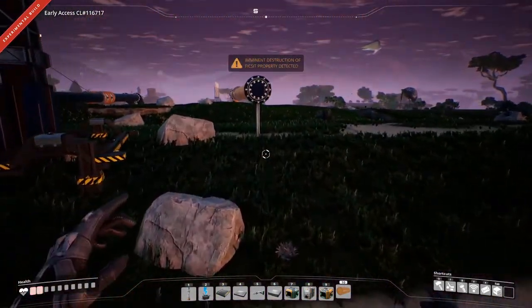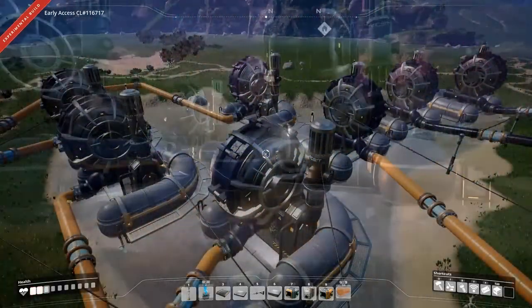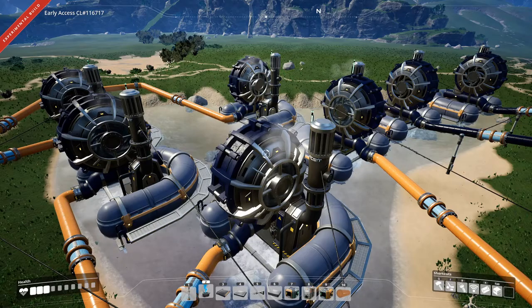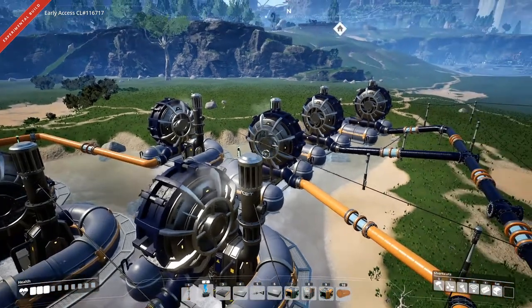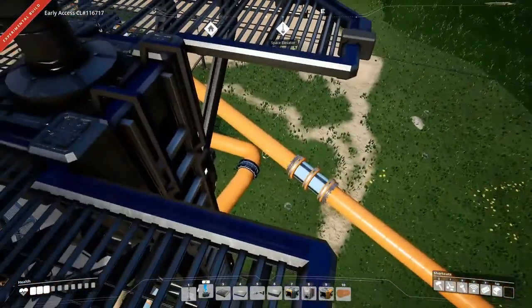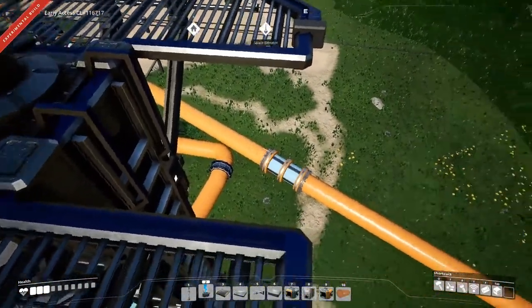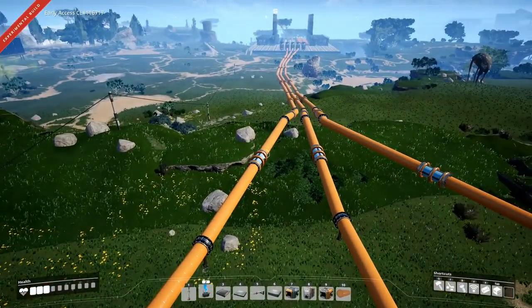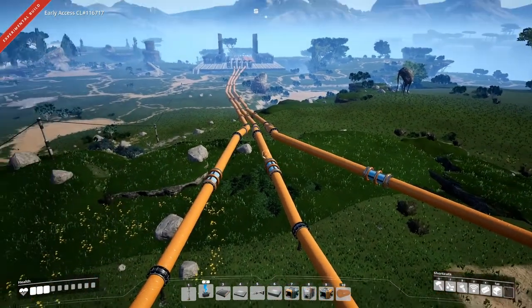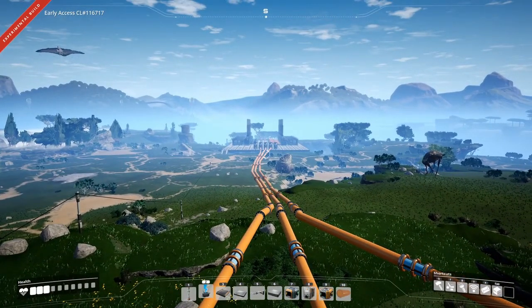The spaghetti gods will be very happy on this one — got all seven of them connected. Two water extractors are filling up this pipe, three for this one, and two for that one. All of it is heading right back there into our factory.